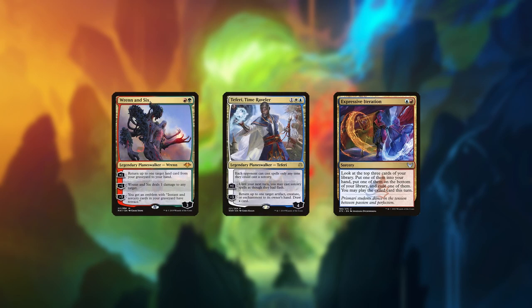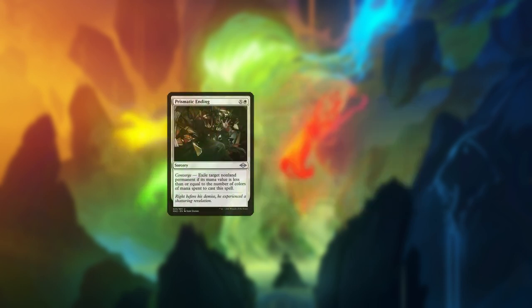The deck can play many different roles depending on the matchup. It can be aggressive with Ragavan and cheap removal, play midrange with its plethora of resource advantage engines, ramp by exploding mana with Omnath, or function as control with one-for-one removal and counterspells.